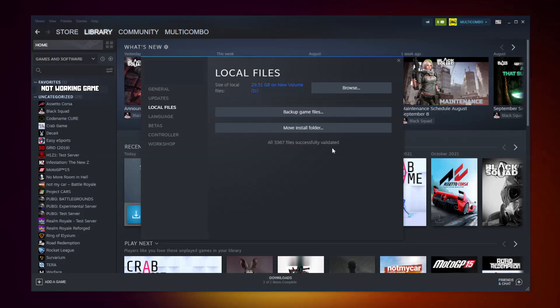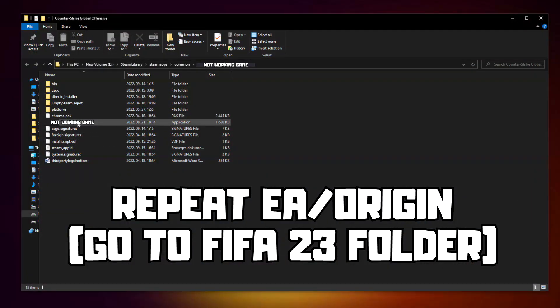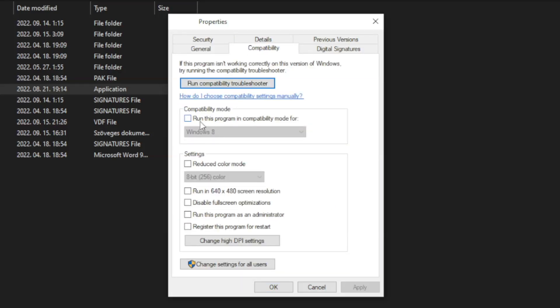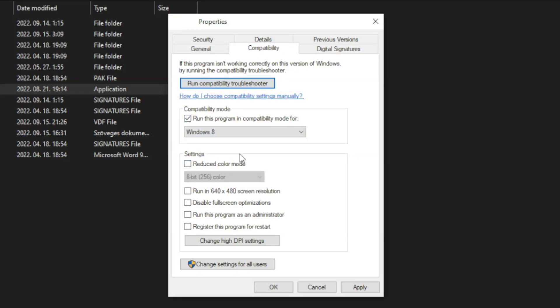After completed, click Browse. Right-click the not working game and click Properties. Click Compatibility. Check Run this program in Compatibility Mode — try Windows 7 and Windows 8. And check Disable Full Screen Optimizations and Run this program as an Administrator. Apply and OK.